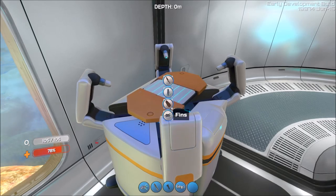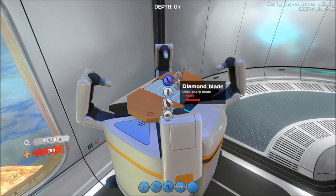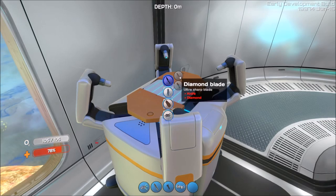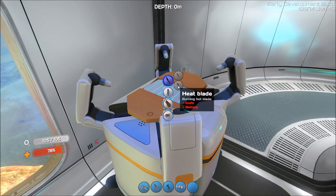At the workbench you can build a propulsion cannon, fins, and you can modify your air tank. I modified it with extra air capacity so I can stay in the water longer — that's why I'm at 105 for my air. With the knives, you can make a heat blade or a diamond blade. The diamond blade causes more damage; I actually sliced a gash in one of the walls of my base when I made it, so it's a damn sharp knife.